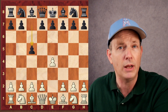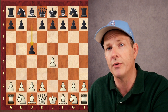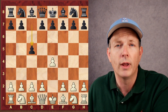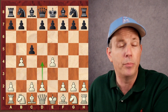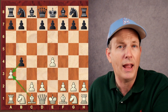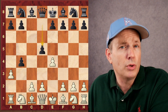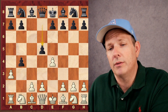Trap number one begins after E4, C5 — the Sicilian Defense. The first line is in an opening known as the Wing Gambit, where white gives up a pawn on the side of the board in order to create a full pawn center in the middle of the board. B4 is played — that's the Wing Gambit. After pawn takes pawn, A3 is offered, with the idea that the bishop can take it and get a strong diagonal. But D5 is usually the main move black plays here, not taking that second pawn.